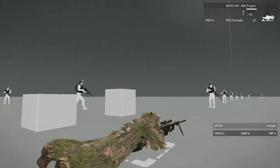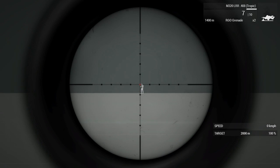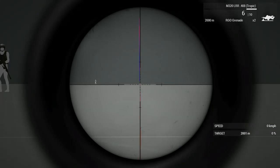Here I am in the Virtual Arsenal. You can see there are targets at different positions — this is a great spot to test and practice your sniping skills. This guy is at 2000m; to shoot him I have to set my scope to 2000m, which is called zeroing. Page Up increases the range and Page Down decreases it. I set my scope to 2000m and now all I have to do is point and shoot.